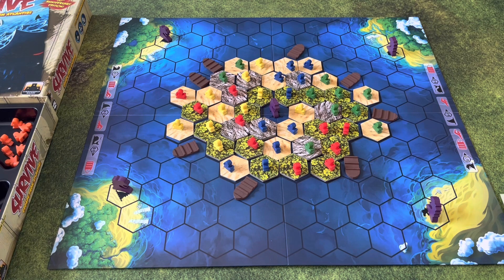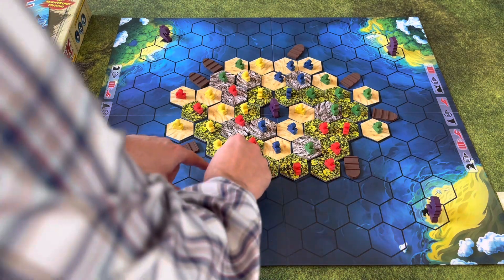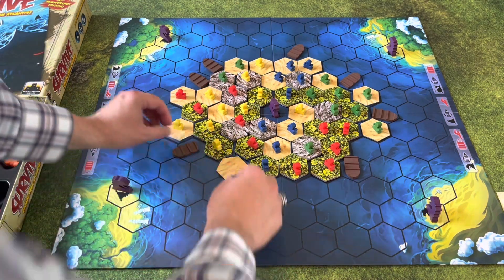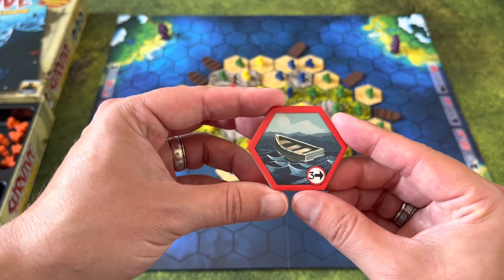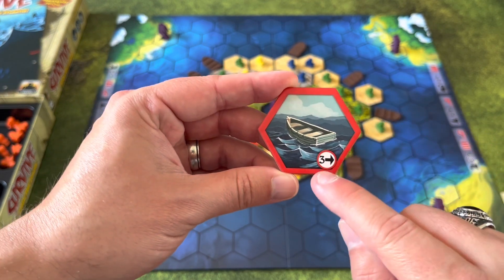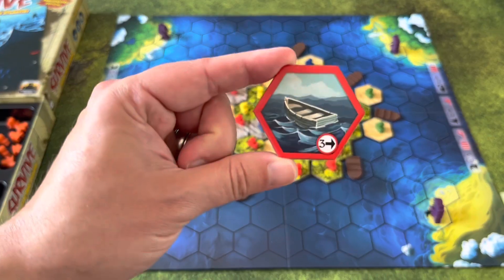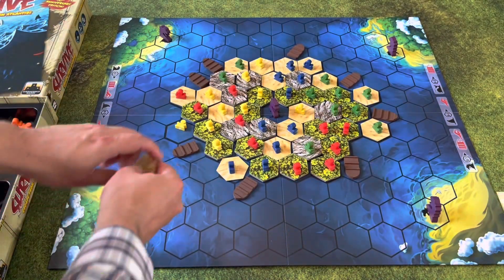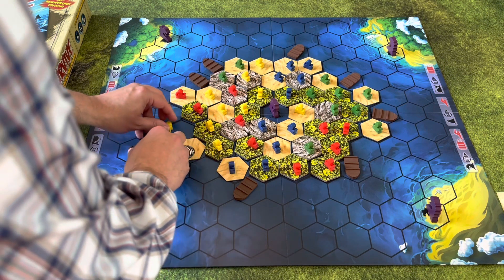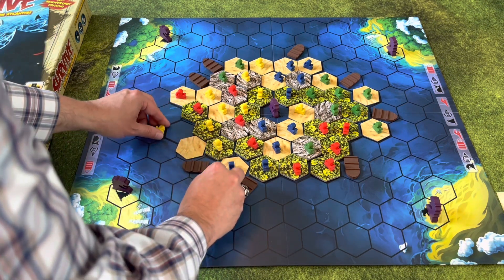How the game is played: let's say the red player goes first. First, if you have a terrain tile in your hand and you want to play it, you can. Of course, when you start the game you won't have one. But some terrain tiles on the bottom — like this one — say: at the beginning of your turn, play this terrain tile, discard it, and you can move any boat up to three spaces. At the beginning of your turn, you can play any terrain tiles you have.